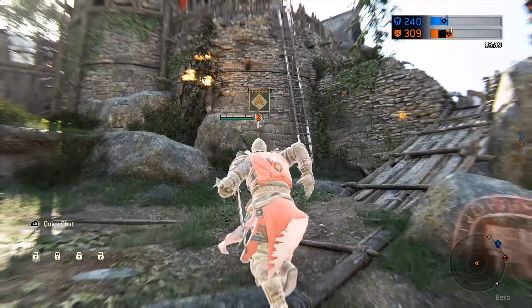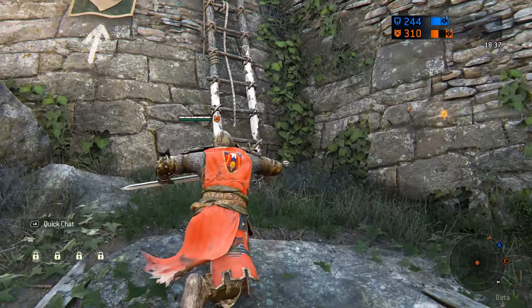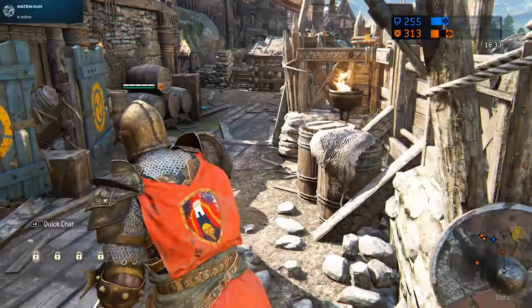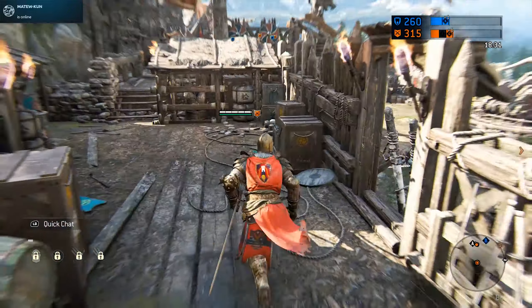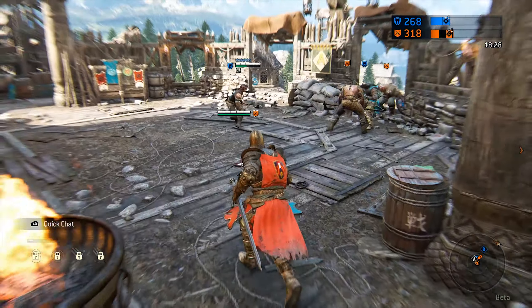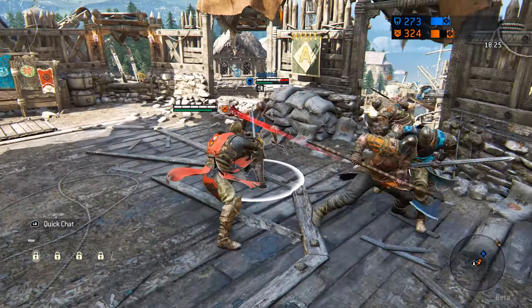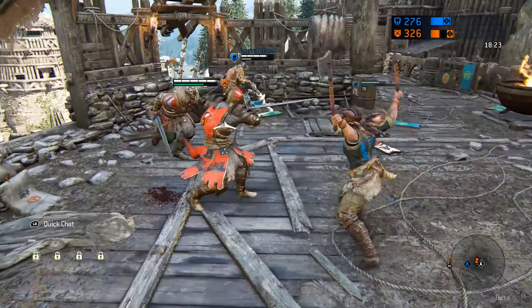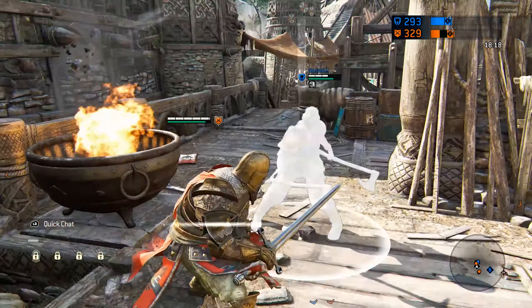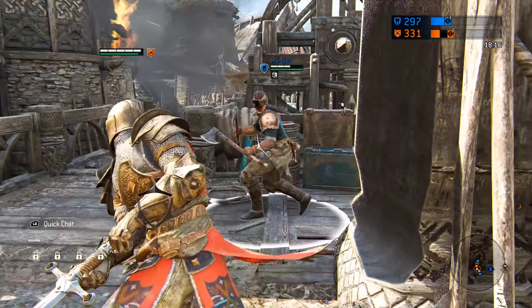I'm going to go assist on point A where it seems to be contested, as you can see by the flashing A in the top right-hand side. There's no one on C currently, and it's only plus one point at the moment. When you stand on the point with one person you boost it. Let's see if I can do some damage here.